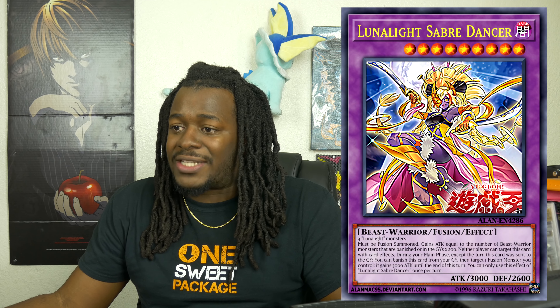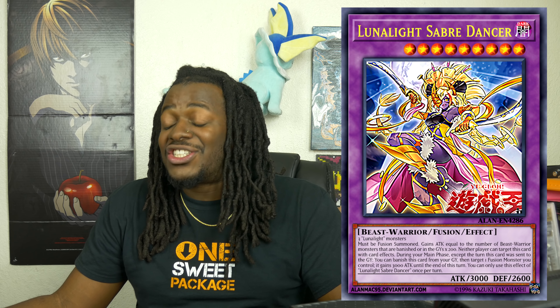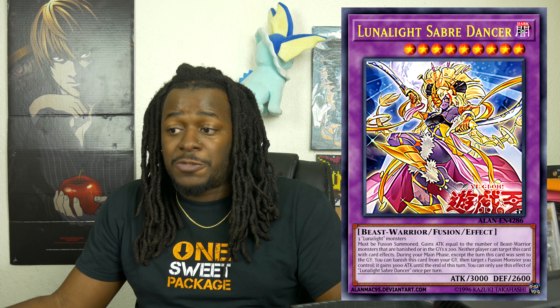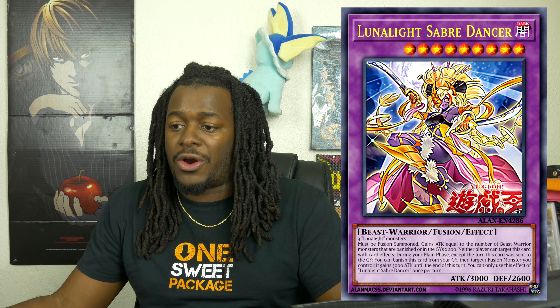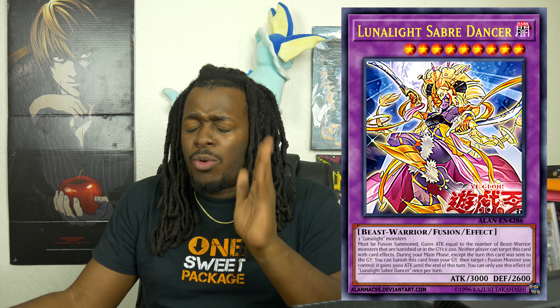Next is Lunalight Sabre Dancer — and this card is wild. She is a Level 9 Beast-Warrior Fusion Effect monster that requires three Lunalight monsters. It says: must be Fusion Summoned. Your opponent cannot target this card with card effects. Gain 200 ATK for each Beast-Warrior monster that is banished or in the graveyard. During your Main Phase, except the turn this card was sent to the graveyard, you can banish this card from your graveyard to target one Fusion monster you control — it gains 3,000 ATK until the End of the turn. You can only use Lunalight Sabre Dancer's effect once per turn. It's a solid card — can't be targeted, has 3,000 ATK, gains more ATK, and can give ATK boosts to other Lunalights. Lunalights were really good at OTKing, and this card gives them an edge to do so.